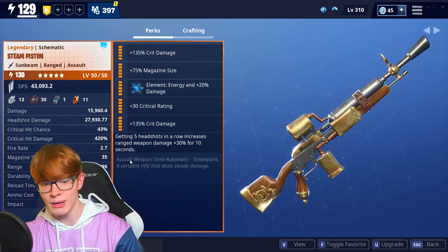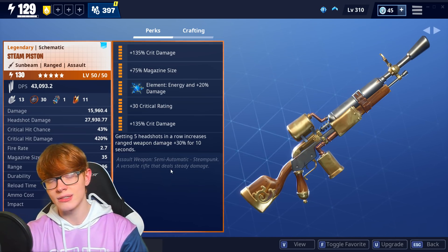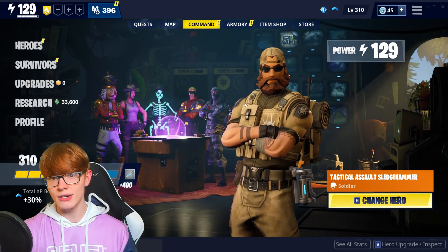The flavor text for this weapon is: assault weapon, semi-automatic, steampunk — a versatile rifle that deals steady damage. Let's go ahead and go over to the hero loadout that I'm using with this weapon.